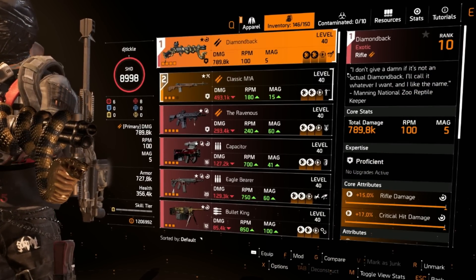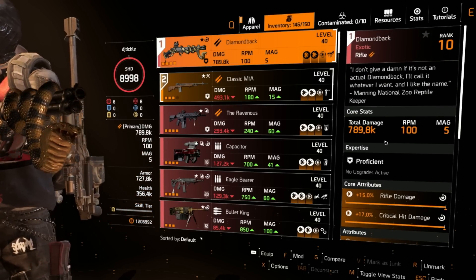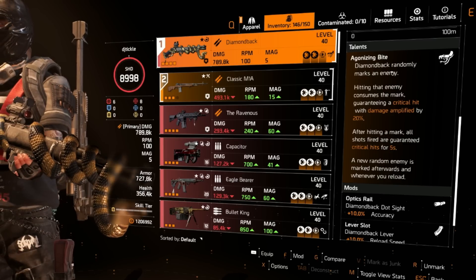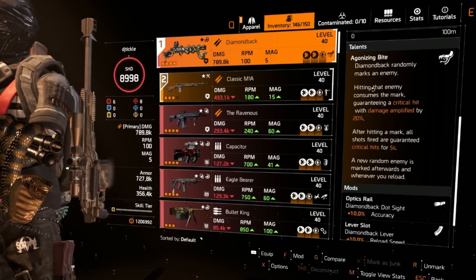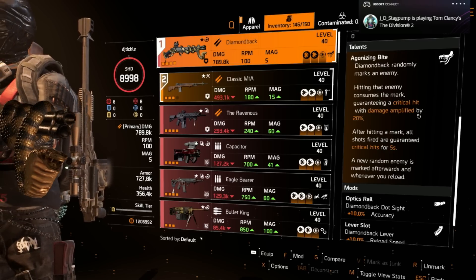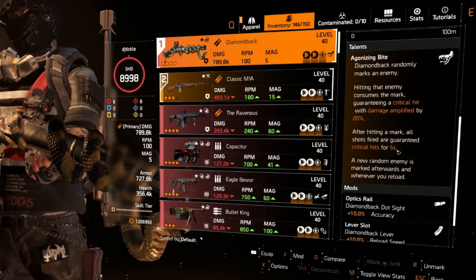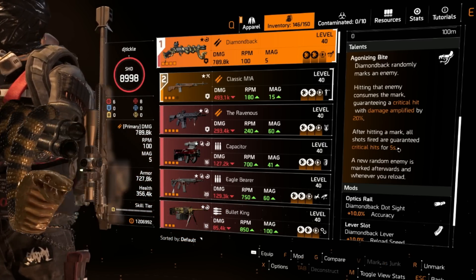Here is the gun itself. It only has five in the mag but with this build it's at 789k damage. I've got no expertise on this build but we've got rifle damage, crit hit damage, and headshot damage. What makes this really special is the talent: the Diamondback randomly marks an enemy — that's the pulse effect — so if they're hiding in cover you get a mini pulse to find where they are. Hitting that marked enemy consumes the mark, guaranteeing a critical hit with damage amplified by 20%, which is why we're getting huge numbers. After hitting the mark, all shots fired are guaranteed critical hits for five seconds, which makes this great in a team play scenario with lots of enemies.